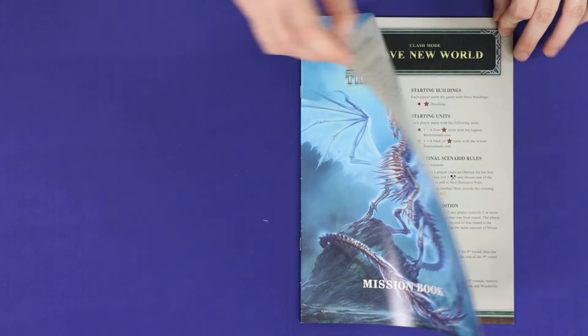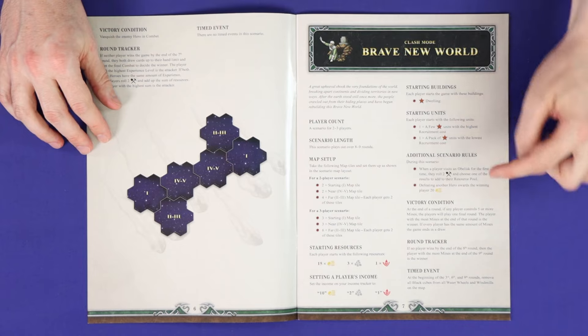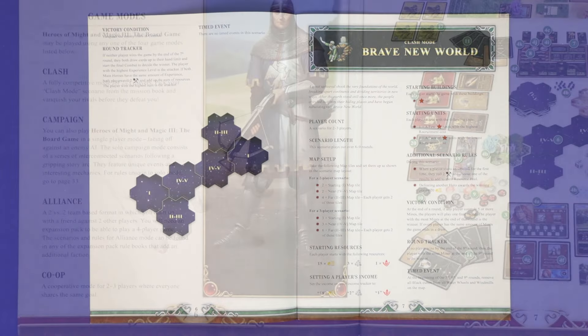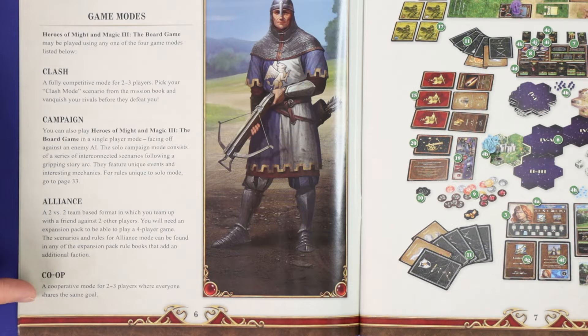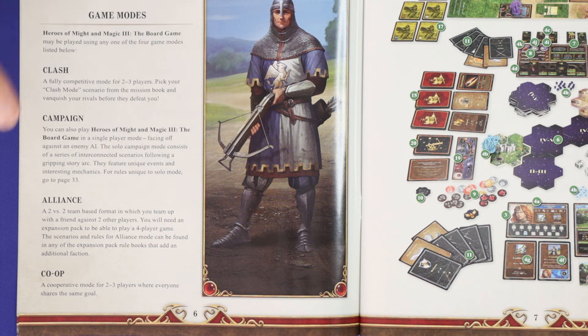Heroes of Might and Magic 3 is a scenario-based game, and each scenario will have its own map and its own victory conditions. There are 4 different types of scenario. In a clash, all players are fighting against each other to be the one who meets the victory condition. The campaign is a solo mode — you'll play interconnected scenarios against an AI controlled by the game. An alliance scenario is a 2v2 team mode, and in a co-op scenario, all players fight for the same goal.